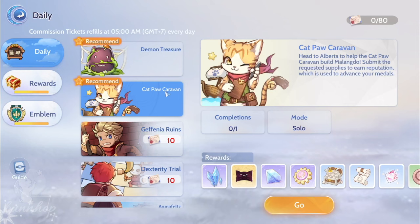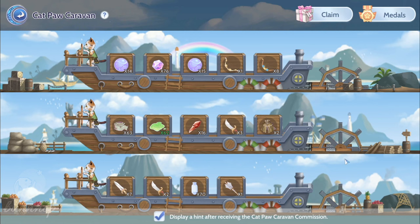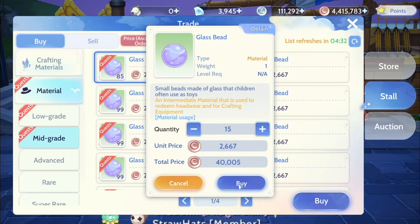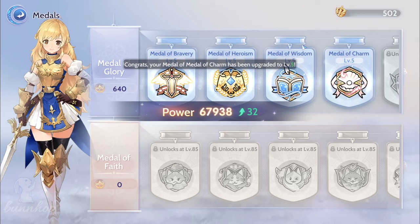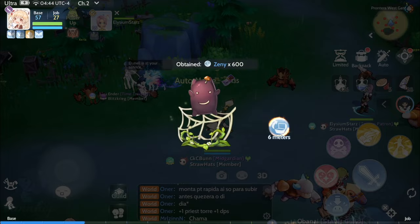On the other hand, Catpaw Caravan is a daily ritual you can only do once per day. We help Captain Jack of the Catpaw Caravan of the Doram Race to build their own island of Malando. We do this by spending Eden Coins on items that these cute little cats need — it's as easy as clicking on an item, selecting unload cargo, buying the required items via the trade window, and loading them onto the boat. We can load up to three boats once a day. Catpaw Caravan is the best way to obtain fame or reputation, which is required to level up your medals. However, you do spend quite a bit of Eden Coins, so keep that in mind. These two quests are fast and easy to complete and offer great rewards useful in powering up your character.